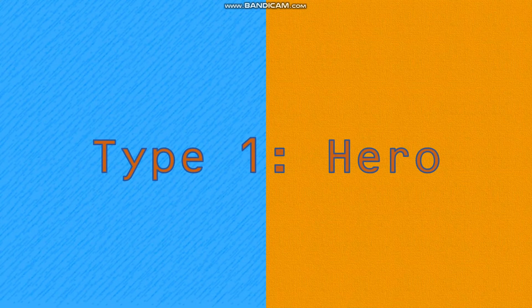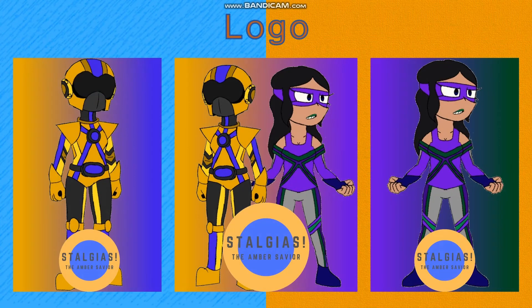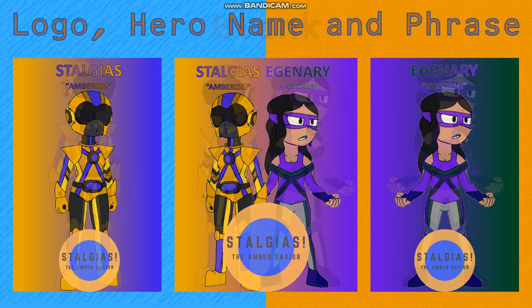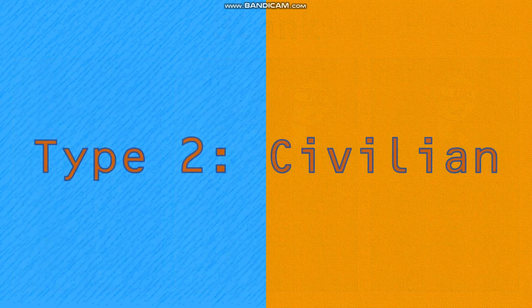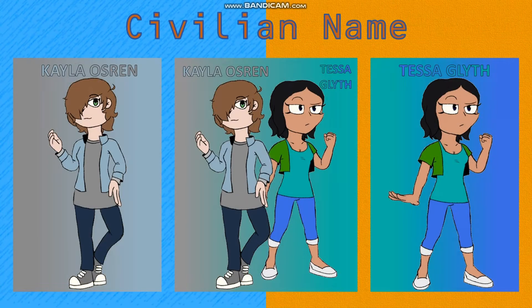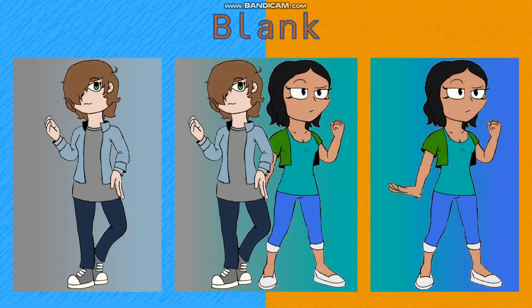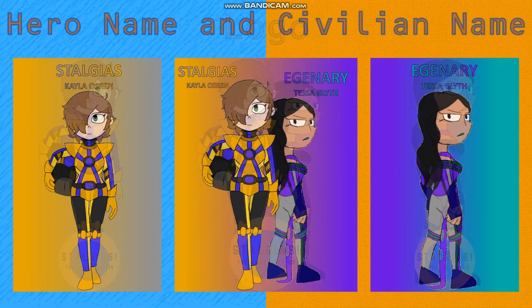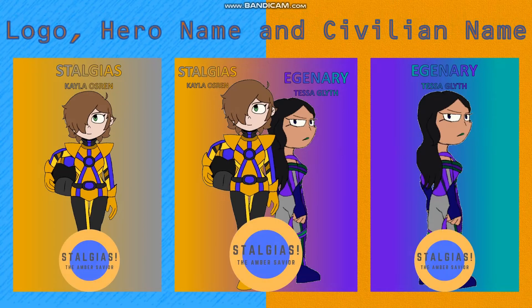The first type of poster is hero posters, featuring either Stalgias or Edgneri on their own, or both of them together. The categories are: just the logo at the bottom; no logo but the hero's name and transformation phrase at the top; both of those combined; and neither. The third and final type is Helmetless or Edgneri Maskless hero posters, featuring either Stalgias Helmetless or Edgneri Maskless on their own or together, with the same four category variations.